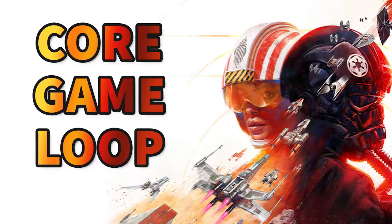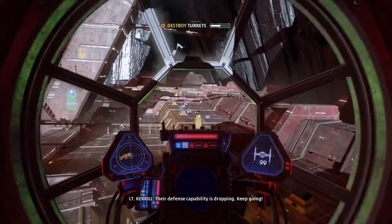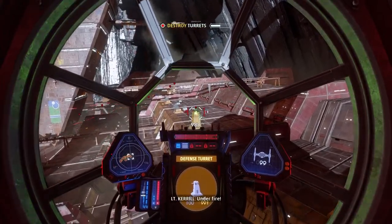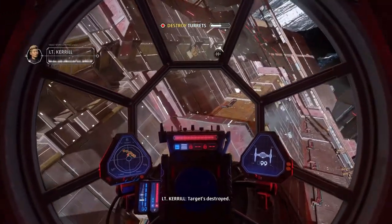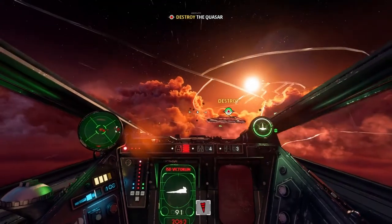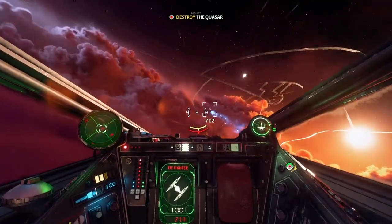For the core game loop: if you have played any of the previous Star Wars starfighting games, you know what to do. You are given an objective, you go to it, and you shoot it. Maybe you escort it and maybe you arrive at it, but vastly more often you shoot it. There are a few buckets of gameplay worth mentioning: dogfighting, larger craft, and objective play.